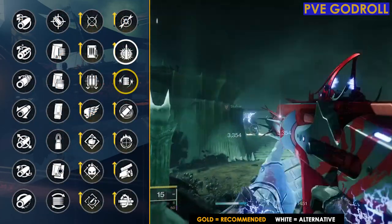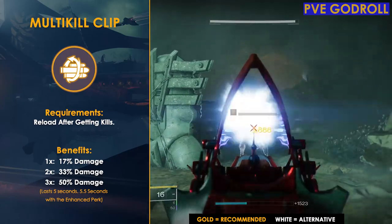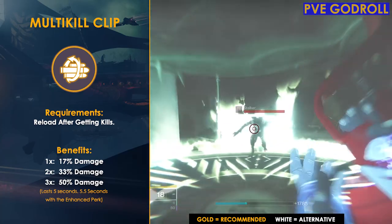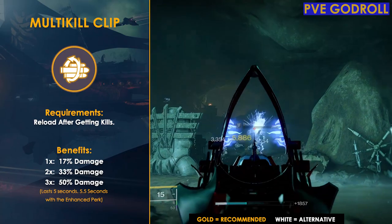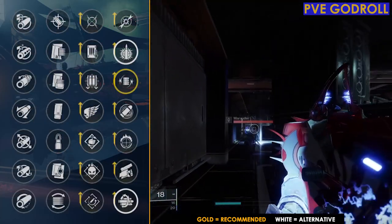Another perk worth considering in this column that I think is rather underrated is Multi Kill Clip. Just by reloading after getting a kill, at one stack you get a 17% damage boost, two stacks 33% damage, and at three stacks 50% damage. That means just by getting three kills and reloading you get a 50% damage buff, which is pretty insane on a primary weapon and can come in handy against champions or beefier enemies.